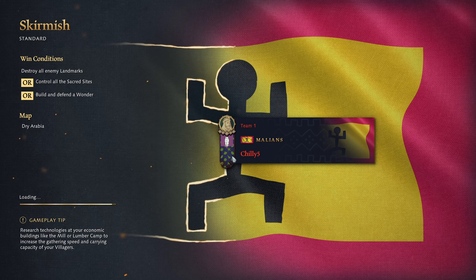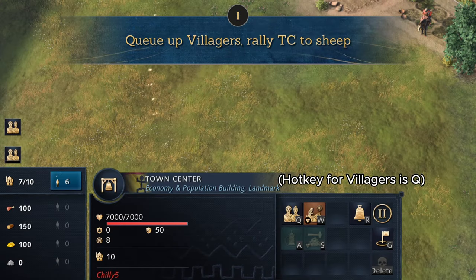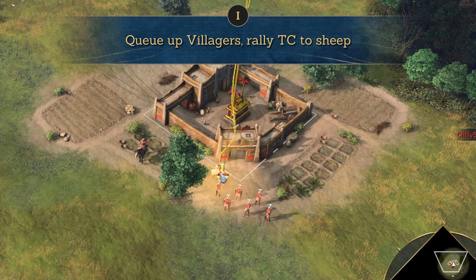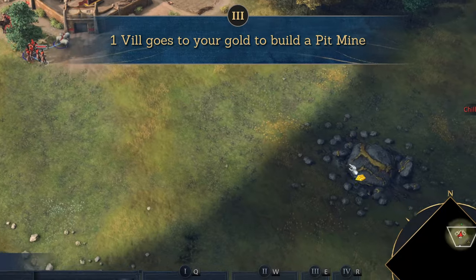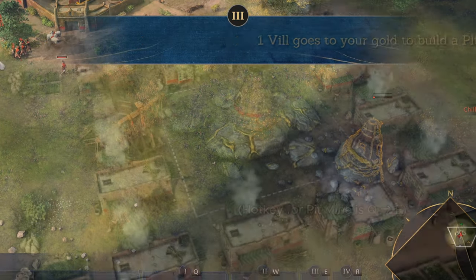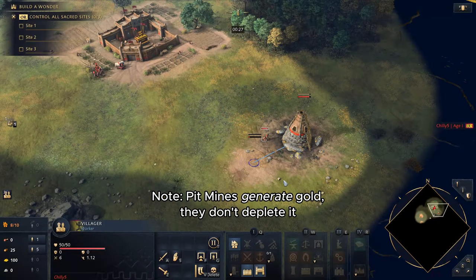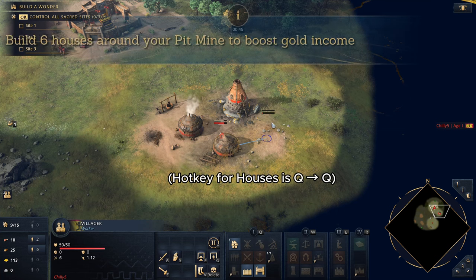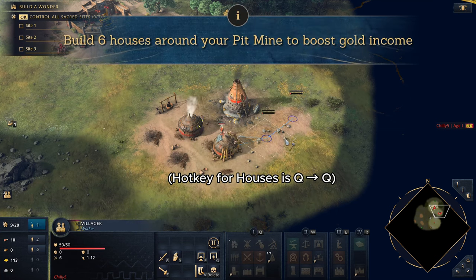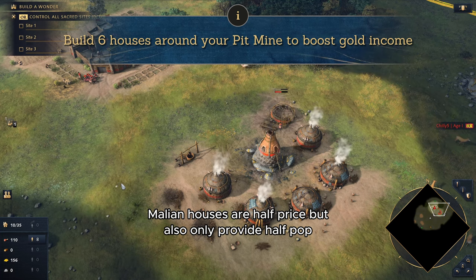Alright, without further ado, let's start at the beginning. Build order. Like most things with this faction, Mali's opening is very unconventional. Number one: immediately queue up as many villagers as you can, and rally your TC to sheep. Number two: send all your villagers to the nearest straggler tree, then shift-queue to sheep. Number three: quickly grab one villager and build a pit mine on your gold. Pit mines are unique Malian structures that generate gold automatically, and we can increase the amount of gold generation by making use of Mali's unique influence system — simply build houses around the pit mine. That's why we're cutting down that tree: we're going to use all that wood to set up six houses around our pit mine.